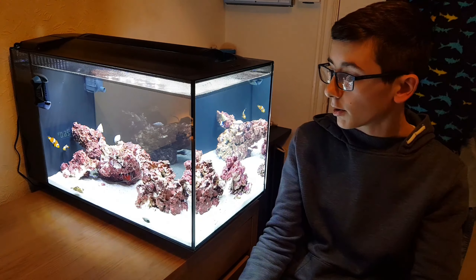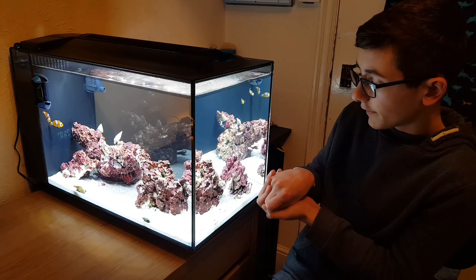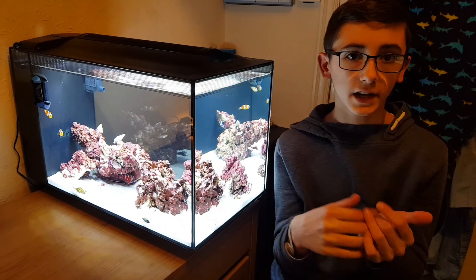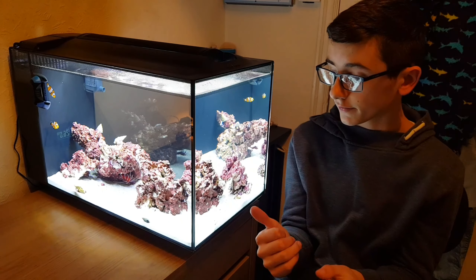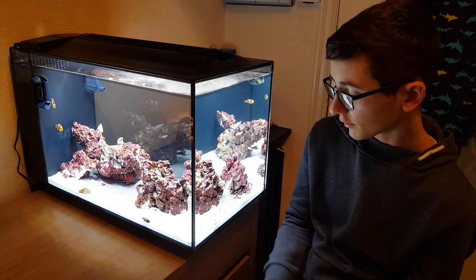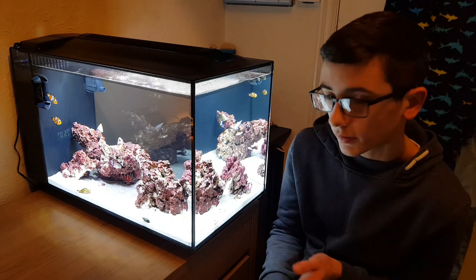Me and my dad got a siphon tube, put it in there, and started sucking the sand up into a bucket — got about 85 to 90 percent of it out. Then we got the other half of the bag my dad had used for his tank. It's still Red Sea live sand but it's the Fiji Pink, which is slightly bigger and has little pink stones scattered throughout. It looks really nice and it doesn't kick up anymore — you might see a few spots but 90% of that is just air bubbles from the pump.